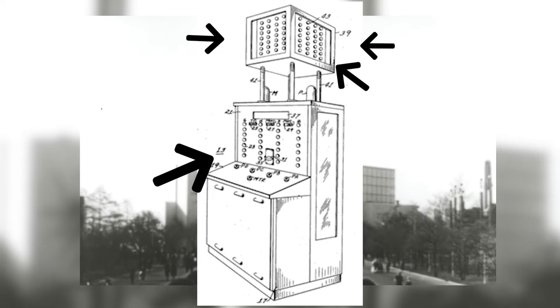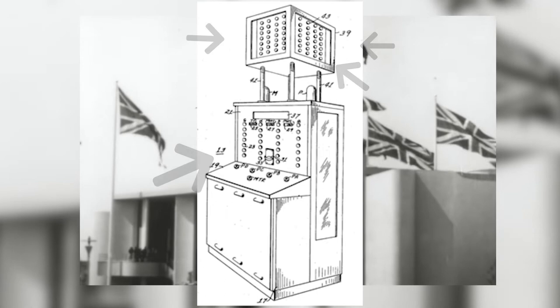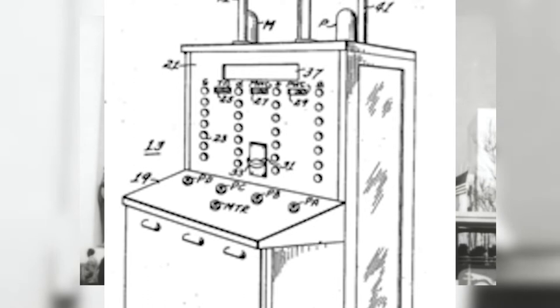The player would pick a column to take lights from and press a button one or more times to indicate the number of lights they wanted to turn off. The computer would then take its turn. If the player won, it would produce a token with the inscription 'NIM CHAMP.'